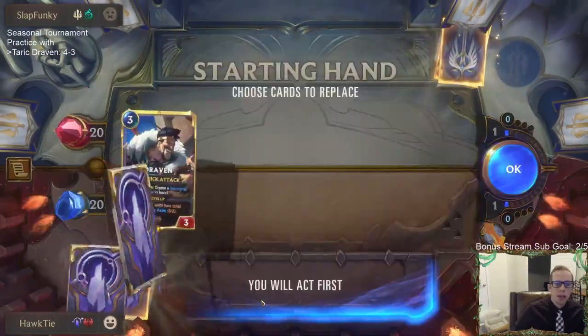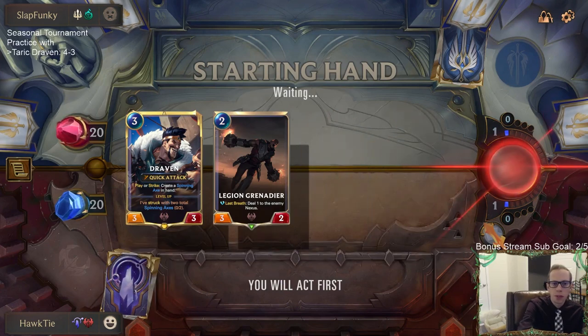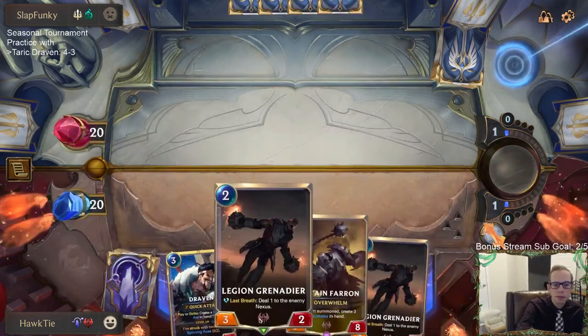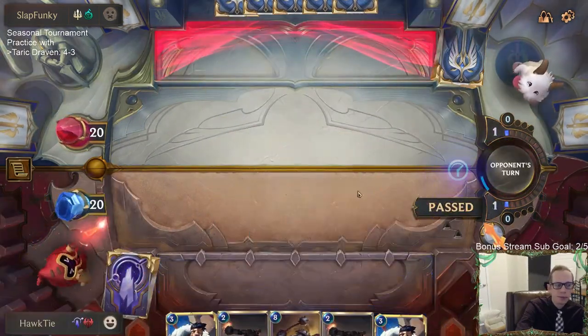This Demacia matchup will be interesting to play against. I'm not sure we're actually favored here with how they can go big and wide pretty quickly. We're going to have Grenadier into Draven. Let's mulligan these two — I would rather have had those two cards than these two.